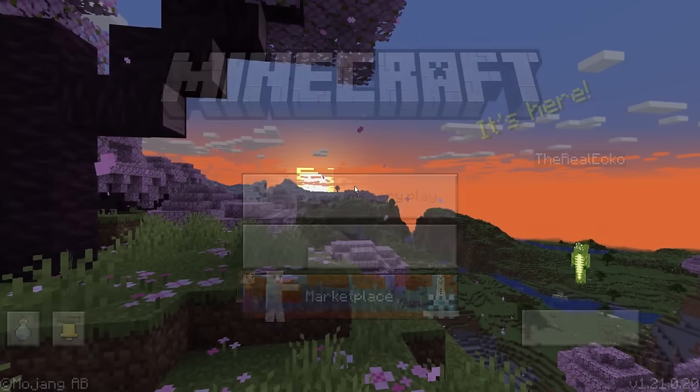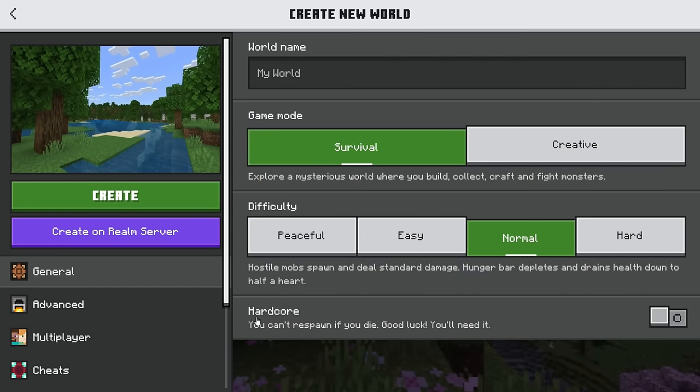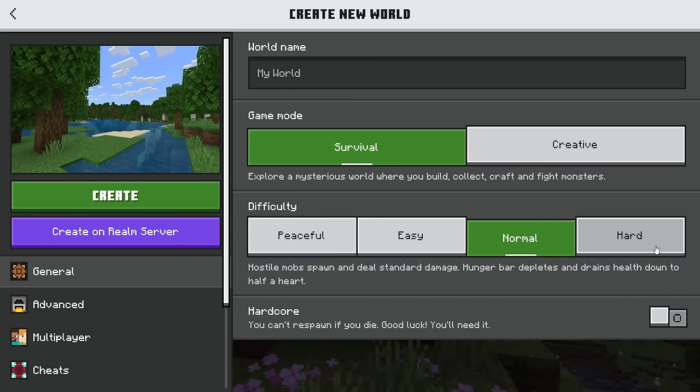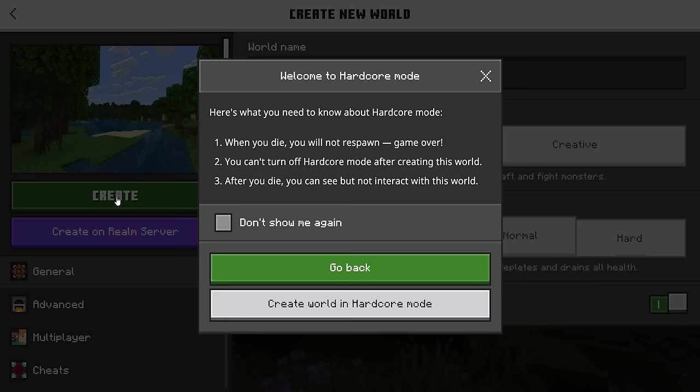To check this out, just go ahead and create a brand new world. You will see we have hardcore — you can't respawn. If you die, good luck. You have to turn this on and it will automatically make your world hard difficulty. If you click Create, it will pop up with a prompt.